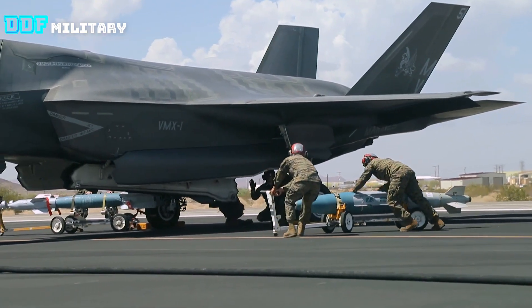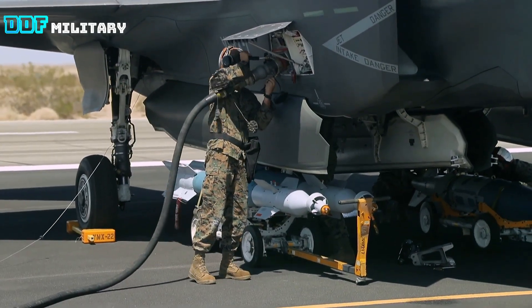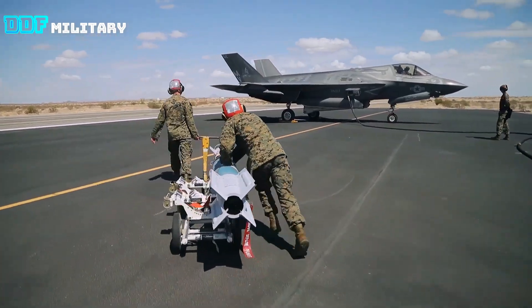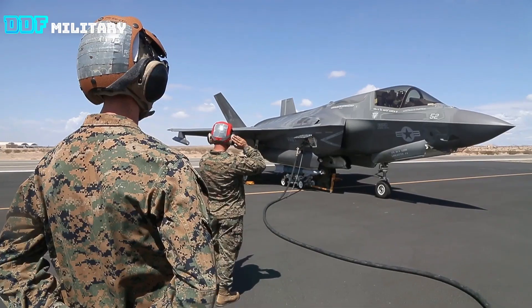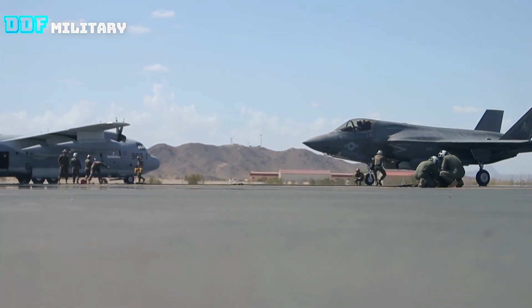Said another way, attaching harshly angular bombs and missiles under your wings and fuselage will ping enemy radar. So the F-35 typically carries its weapons load internally, within its smooth, radar-evading fuselage. Of course, only so much weaponry can be packed into an internal weapons bay. In stealth mode, the F-35 can carry a very limited quantity of weapons.